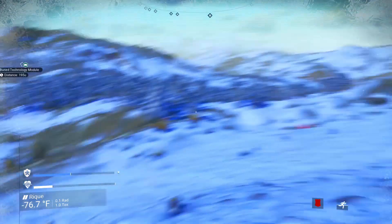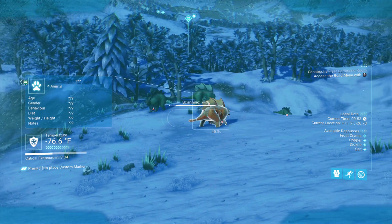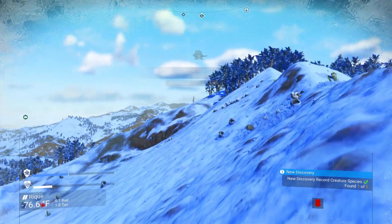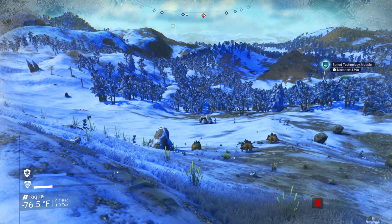Next up, we have another very easy method, and that's just scanning creatures and scanning plants on planets. As you can see, I just got 56,845 units. The only thing you need to do to get that many units from your scan is upgrade your scanner.